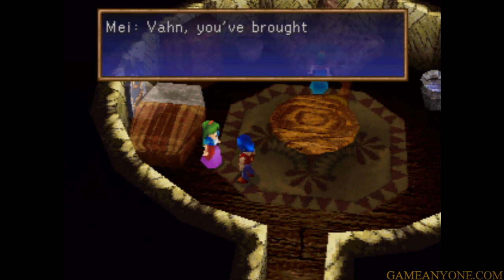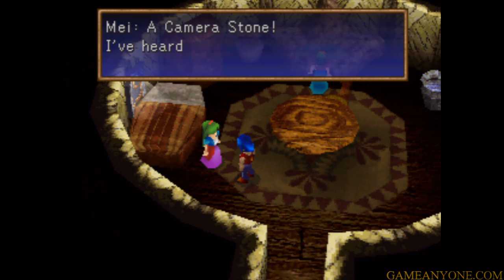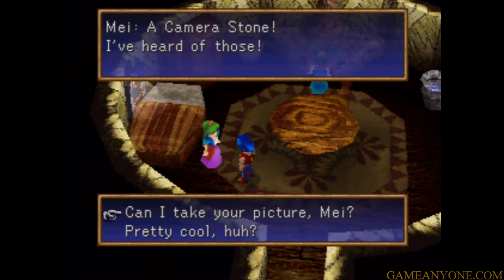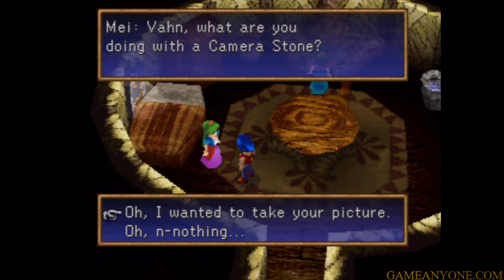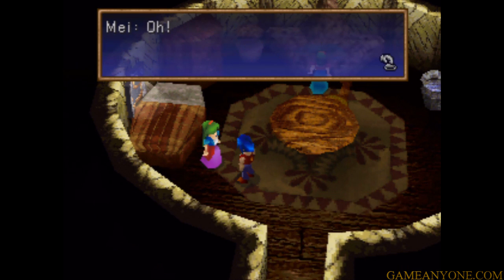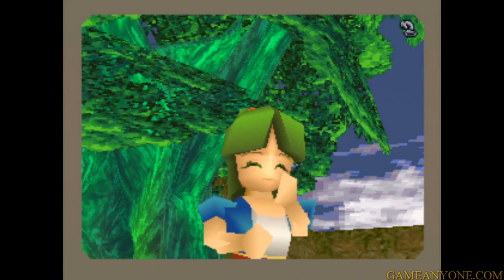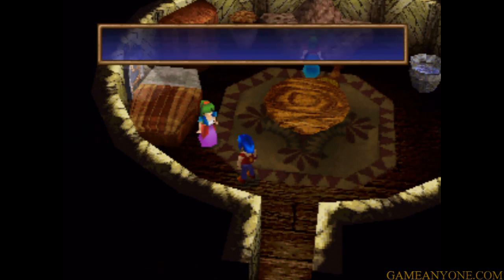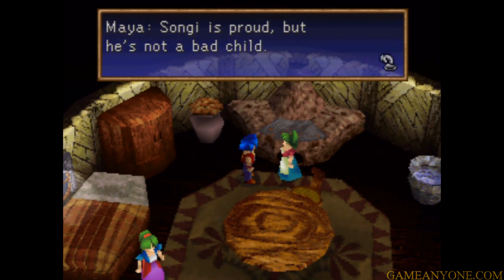If we talk to her a second time — 'Vaughn, you brought something unusual with you.' 'This is a camera stone.' 'A camera stone? I've heard of those.' And you can actually take her picture here. 'I wanted to take your picture.' And there we go — she's standing down there by the Genesis tree. That's kind of a neat place to take it. You can't take a picture of Maya or anything — she just says the same thing, talking about Songhi and all that stuff.